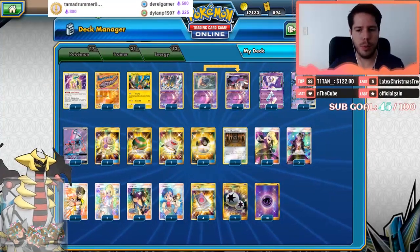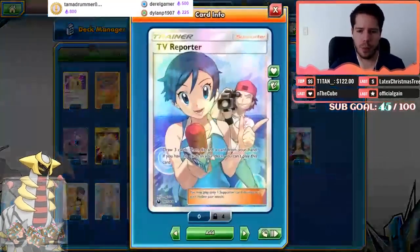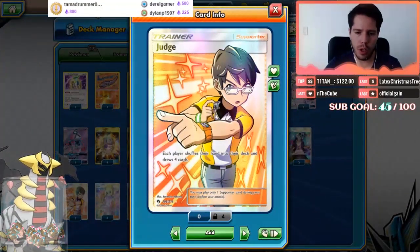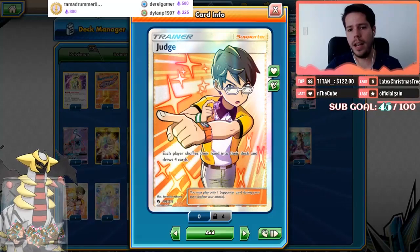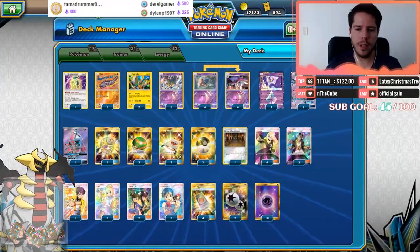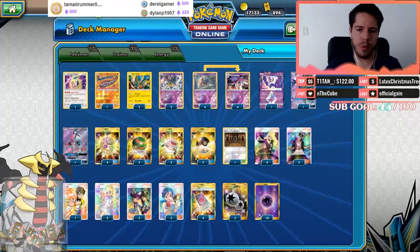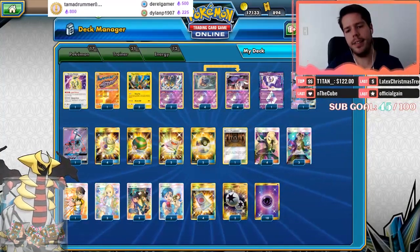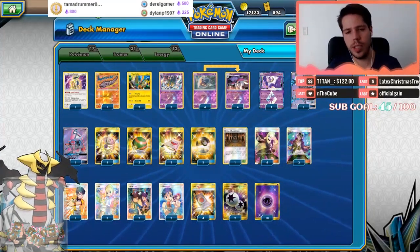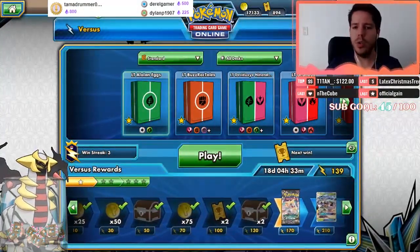Supporters-wise, we have a wide variety: four Cynthia, triple Guzma, triple Lillie, two TV Reporter to get those Psychics into the discard pile, and a single new full-art Judge from the new set. Items-wise: four Spell Tags, Mysterious Treasure, triple Nest Ball, double Rescue Stretcher, double Switch, a single Shrine of Punishment, ten basic Psychic energies, and two DCE.